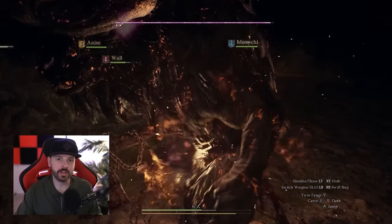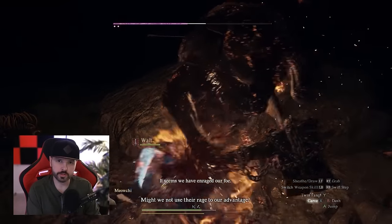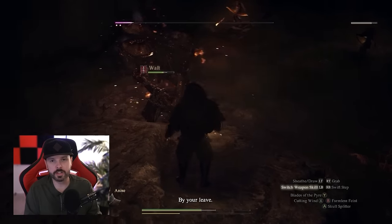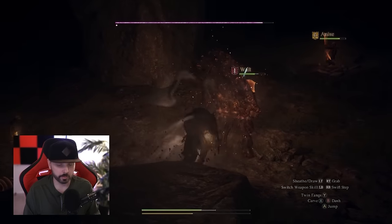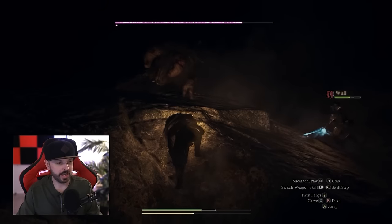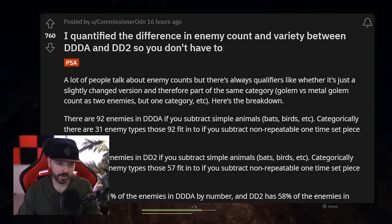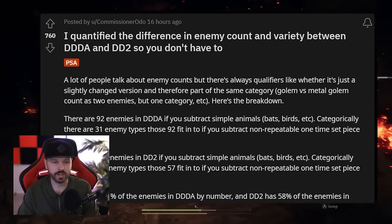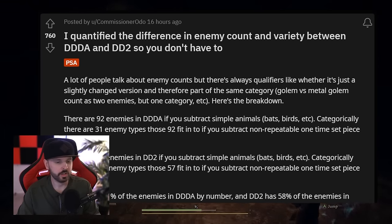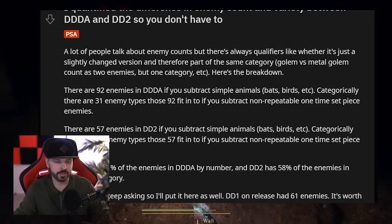This game is not perfect, and before Capcom moves on to DLCs and expansions, I think there are some core issues they should tackle. The community has been talking about it. First and foremost is enemy variety, and the map being oversaturated with way too many enemies. There's a post quantifying the difference in enemy count and variety between Dragon's Dogma Dark Arisen and Dragon's Dogma 2.